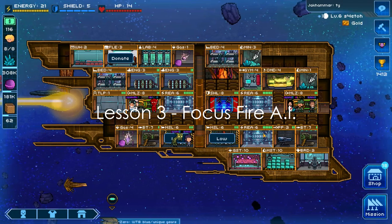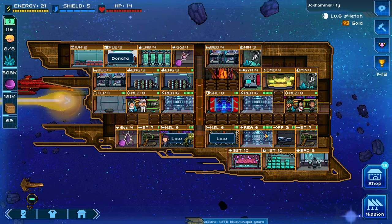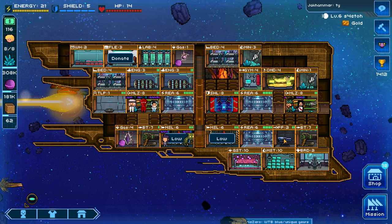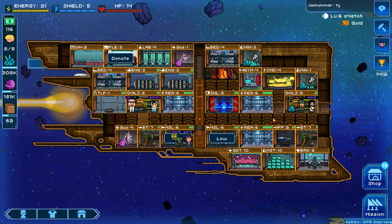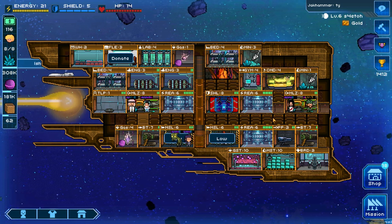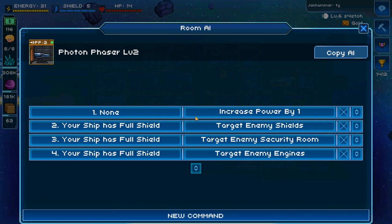Lesson three: focus fire AI. When you first start the game, this will probably be your single most important strategy — and it will actually last you way into the late game. Focus fire forces all your weapons to target a specific enemy room and keep targeting it until the ship is dead. The first line of command is to increase power by one until max power, and then you have additional lines of code after that.